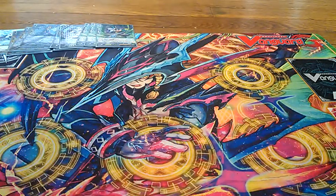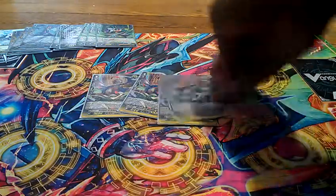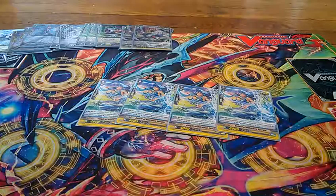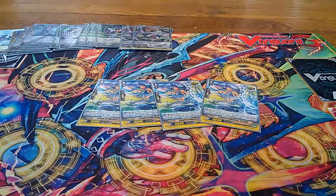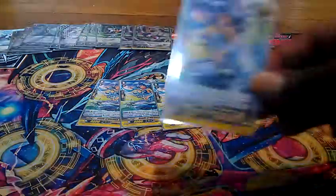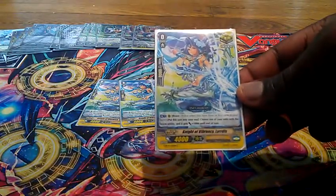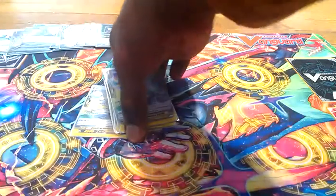Now moving on to the trigger lineup, I run 12 crits — because this deck is very offensive. I run four of the Alt Mile-specific crit, Bring Your Dreams Bellinus. Obviously he goes to the soul, draw a card, an extra 5k. Then I run four of the new card from the set, Knight of Vibrancy Lighteris. Mainly because of the Brave name, but also for the power just in case you really need it. She comes in clutch, and because the deck uses a lot of soul that's why I kind of use her too. She has the activated ability, Brave: when you put this unit into your soul, choose one of your units with the Brave ability and it gets an extra 5k.